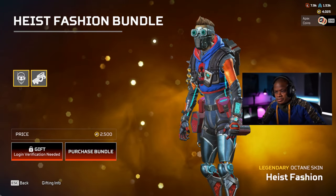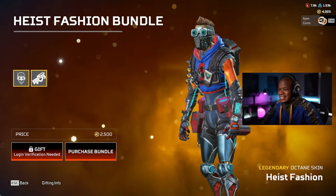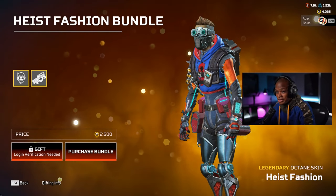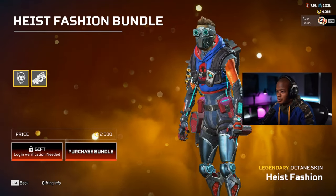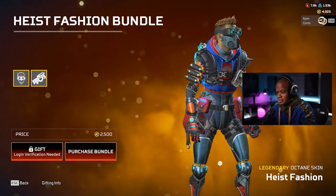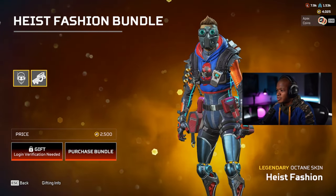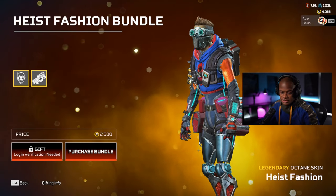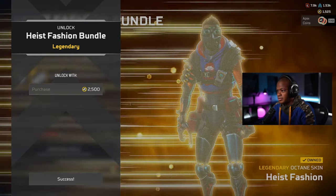Hey guys, what's up? Welcome back to another video. What we're going to be doing in this video is unlocking the Octane Heist Fashion Bundle. This skin goes super hard, man. I love it. This is one of Octane's best skins, for sure. Hands down. So we're going to unlock this and then go in the firing range and check it out. It's 2,500, so we'll get that.